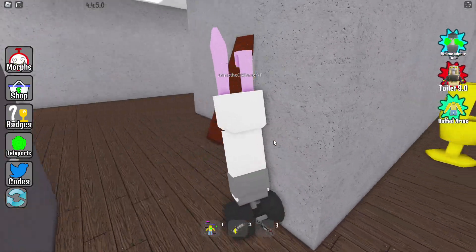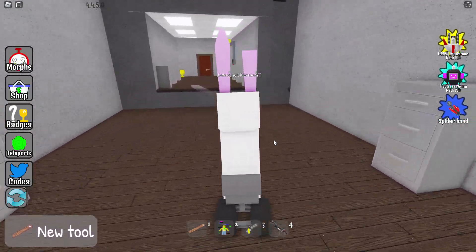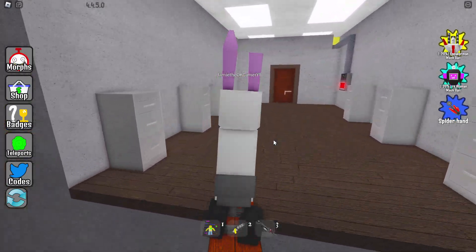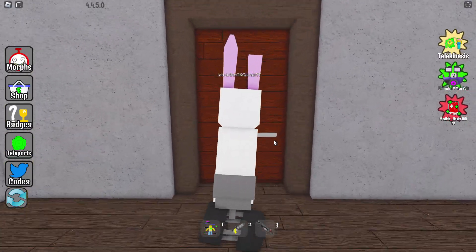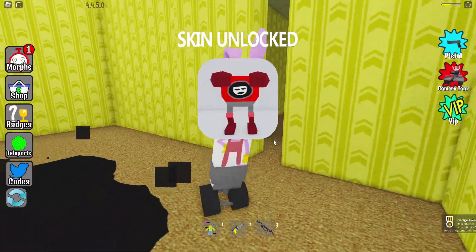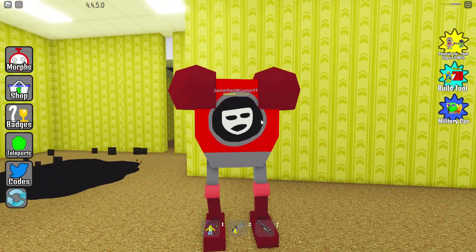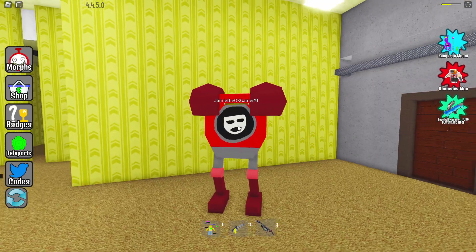Over here — open this up, grab that, and then put this plank down right over here. Oh, that was very close! Don't need to fix that, we're good. Look at that — boom! Right there, we've got the mysterious robot. And a very mysterious robot you are indeed.